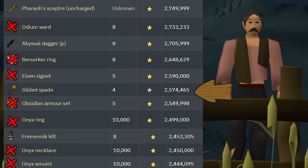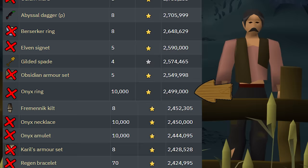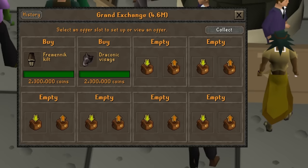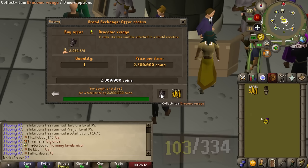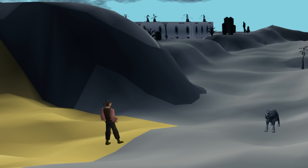We're going to invest that money into two cheaper items for once. We have been blowing all our cash on expensive upgrades, but now we're going for some cheaper ones - the Freminic Kilt and the Draconic Visage. Both about 2.3 mil items. That will allow us to unlock two more desert chunks, which will bring us nicely to the Desert Treasure 1 start location.